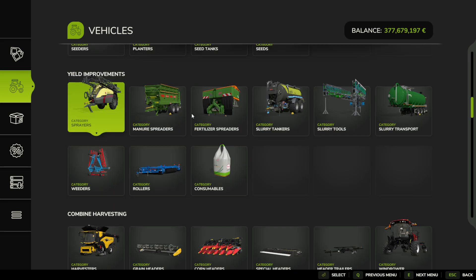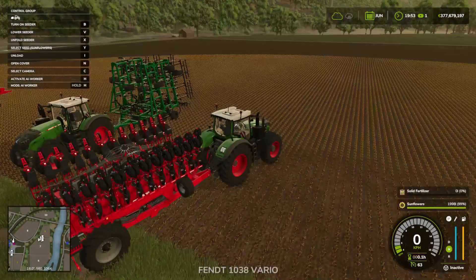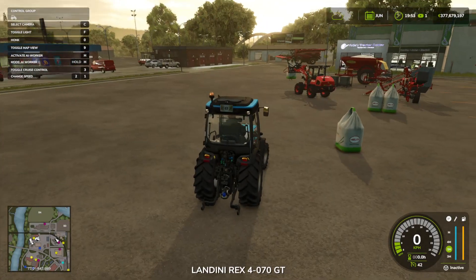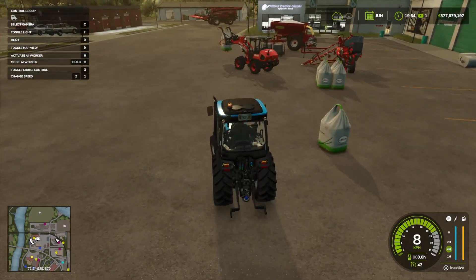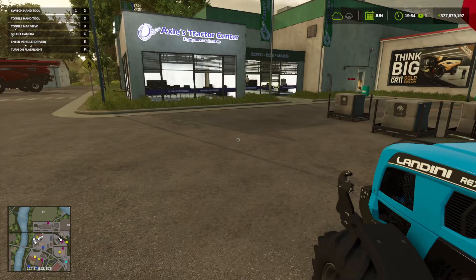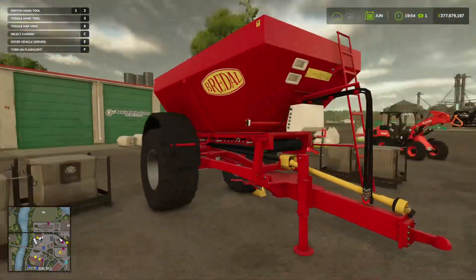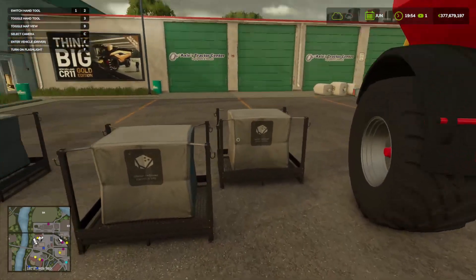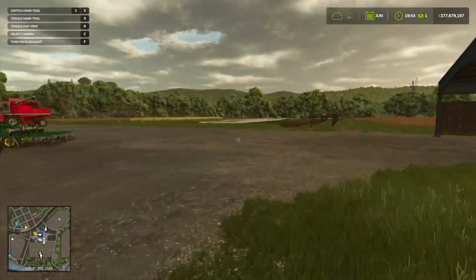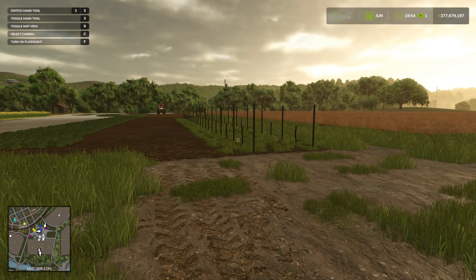So we're going to use a sprayer for fertilizer here. If you don't know how to get the spray into your sprayer, you basically buy the sprayer — you can see you've got these bags here — and then hook it up to your fertilizer. Just drive it near where you've got your liquid fertilizers, and I believe R is the default keybind to fill it up when your sprayer is near the liquid fertilizer. You can either spray them twice if your sprayer allows it, or spray them at different growth periods — you can fertilize these vines twice.